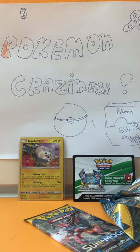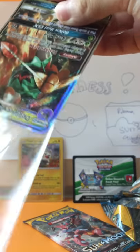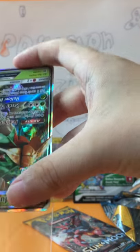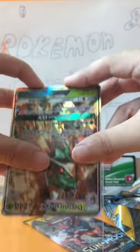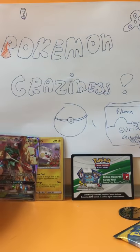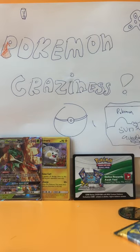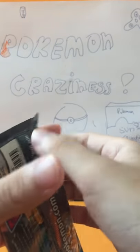Maybe there'll be another GX in the Incineroar pack. Let me sleeve this Decidueye GX out quickly. Decidueye GX — very nice. We'll give away the code later to you guys. Thanks for all your support.